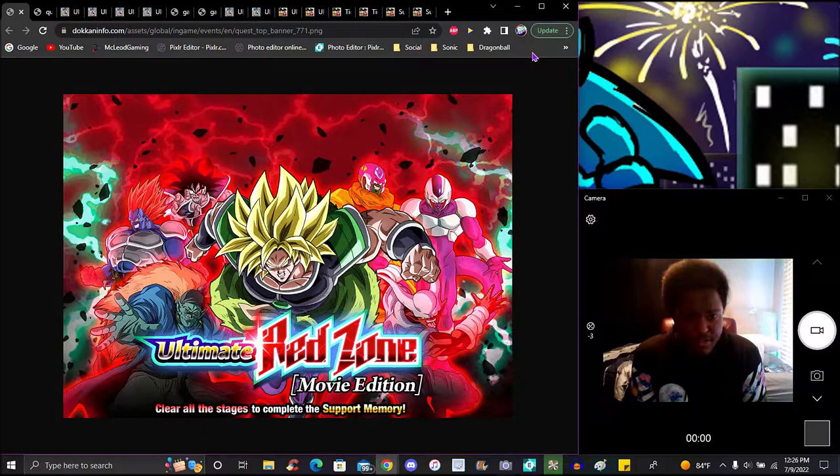For Gogeta specifically, I think figures are probably coming to places like Barnes & Noble — where I live there's always a little anime bookstore, basically a library cafe bookstore all in one. Maybe your local Target, probably not Walmart though. But yeah, Red Zone — I'm going to break it down really quick, just talking about the main stuff since I think everybody probably already knows it.